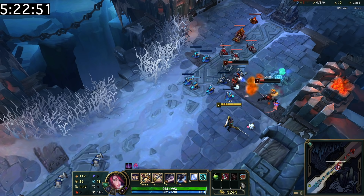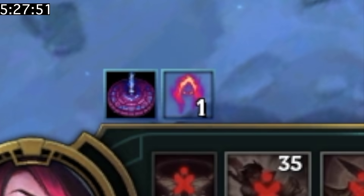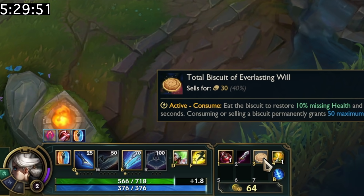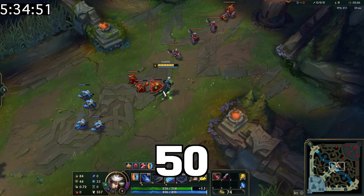Low health clones can give Dark Harvest stacks — for example, if Neeko were to turn into a low-level teammate, you can essentially get a free Dark Harvest stack from it. Unlike potions, biscuits will instantly give you 50 mana and will also permanently increase your mana by 50.